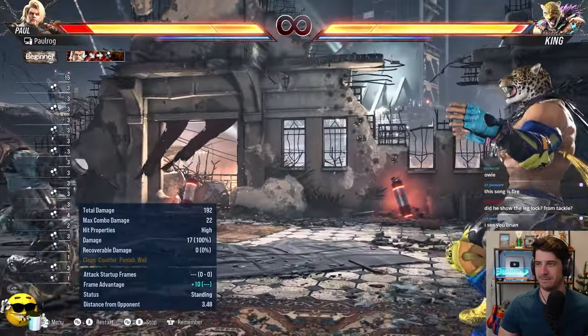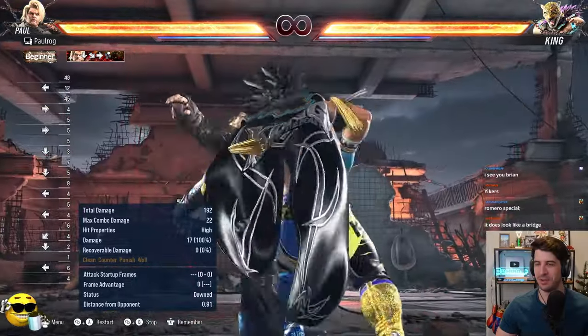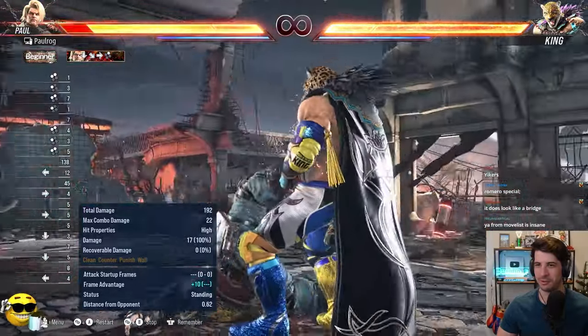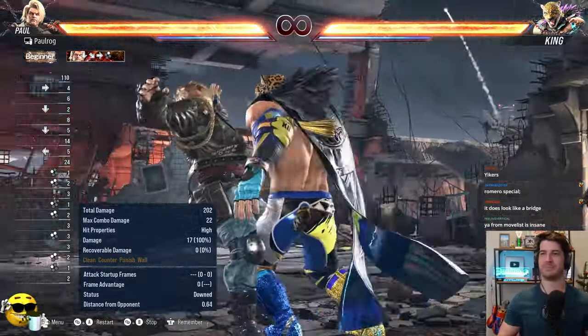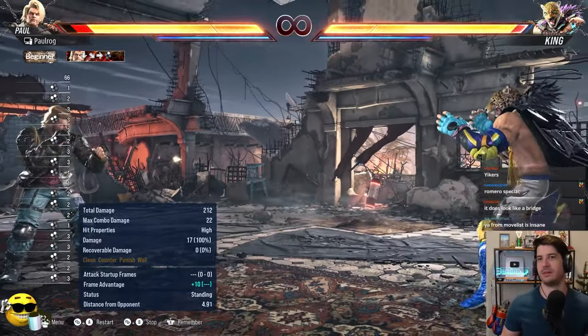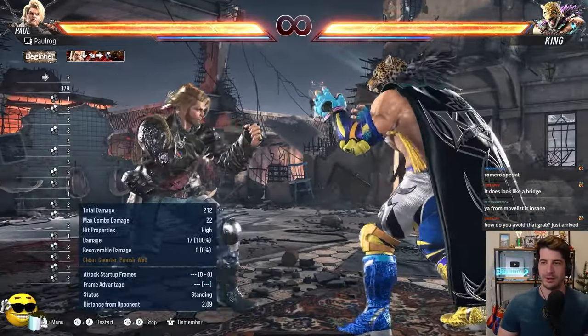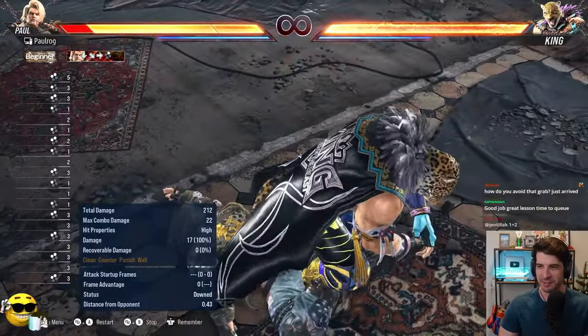As soon as my heel is getting grabbed, I'm mashing that one plus two. So King's Bridge is two then one plus two, and Rolling Death Cradle is two. As soon as he grabs your heel, that's your cue — mash one plus two — because these routes don't cross over. If he grabs your heel, he can't Rolling Death Cradle you. We'll see if I can remember that in a panic versus the next King player I see.